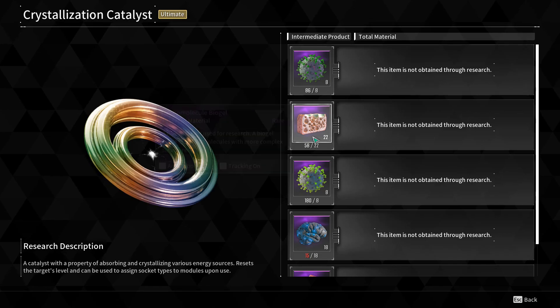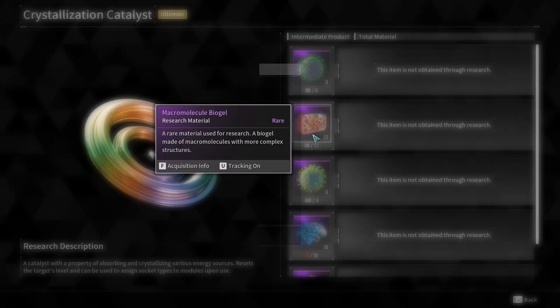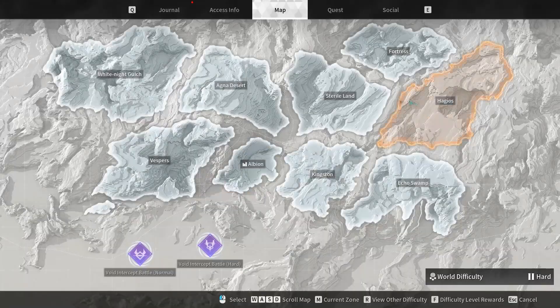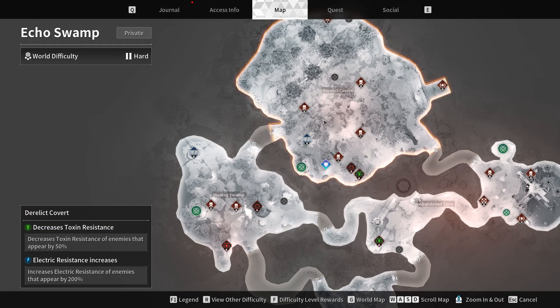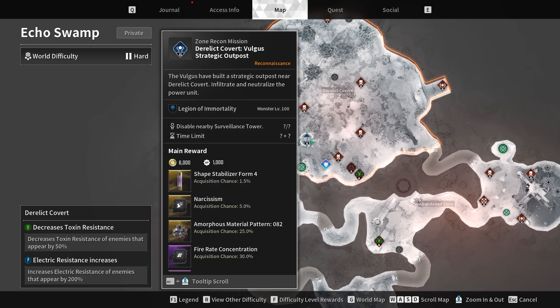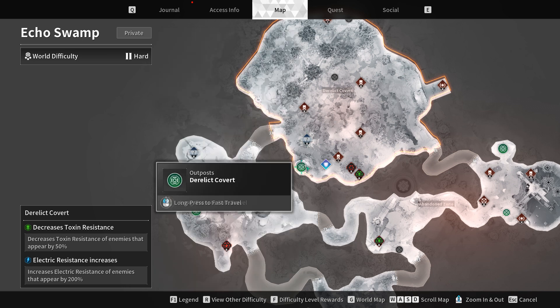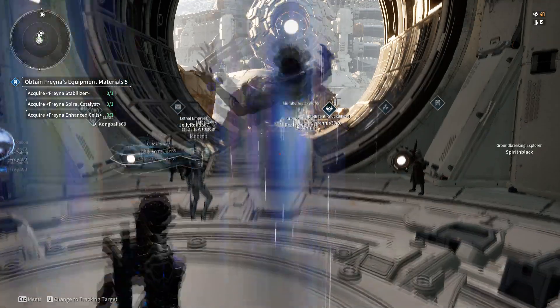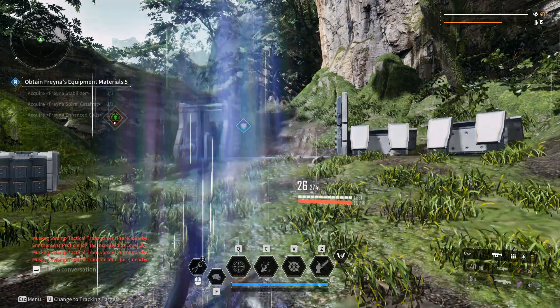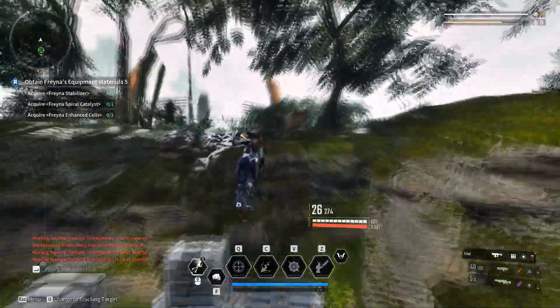The next material we're going to track down is our Micromolecule Biogel. This drops from two locations, both very conveniently in the Echo Swamp, and they are the Zone Recon missions. I have two zones I'm interested in: the Derelict Covert and the Muskeg Swamp. It's the Zone Recon mission in the northwest and the Zone Recon just above the fast travel in Derelict Covert. I'd recommend doing this on private so you don't have stray players messing with your Zone Recon missions. However, on public the Zone Recon missions are off cooldown more often — you just have to be very quick when you spawn in because people are typically clearing them very fast.